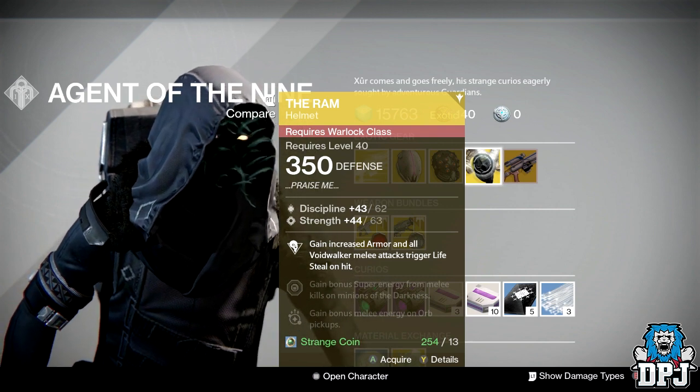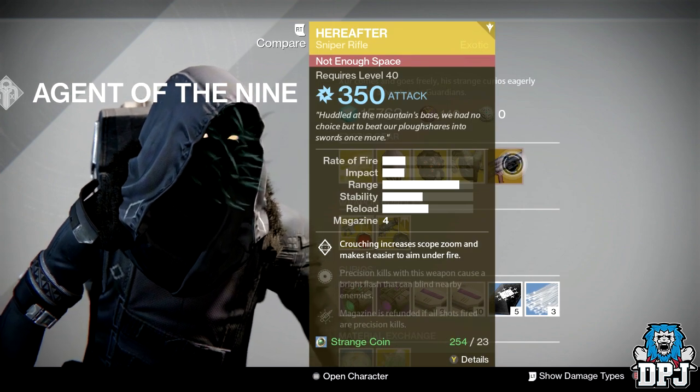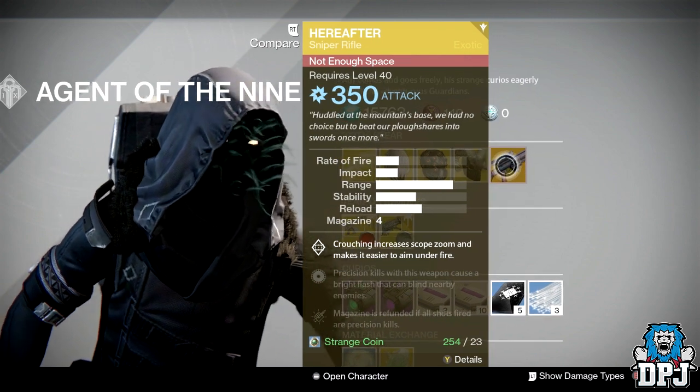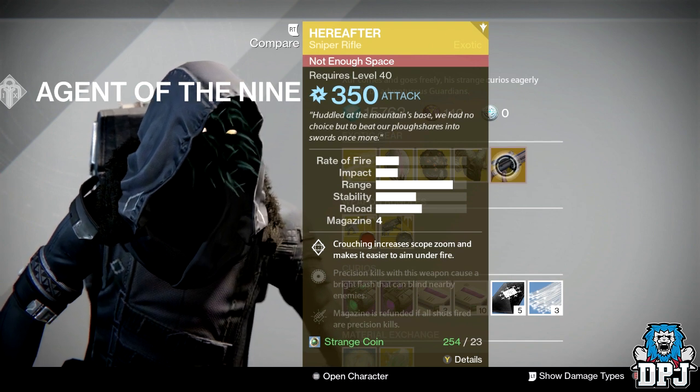Again, 350 defence, 13 strange coins. The weapon of the week is the Hereafter sniper rifle, costing you 23 strange coins. It looks good and sounds good, but if you're strapped for strange coins I'd probably say skip it. If you're a collector of exotics like me, pick it up for sure.